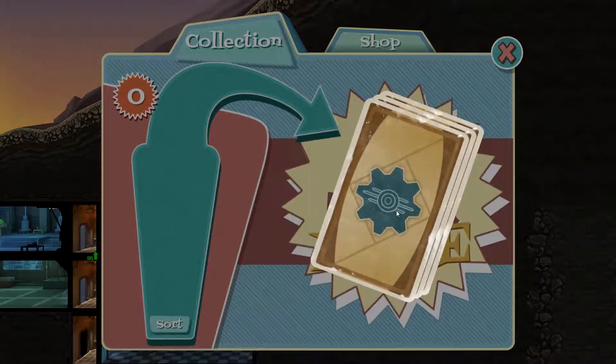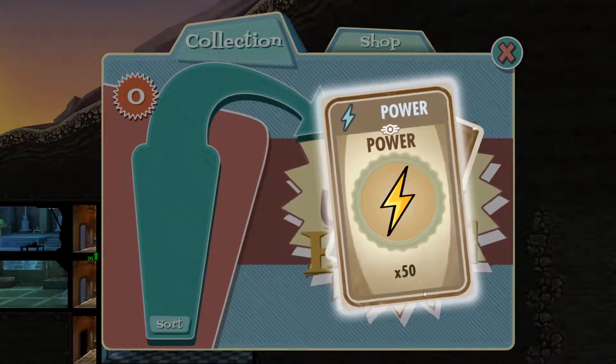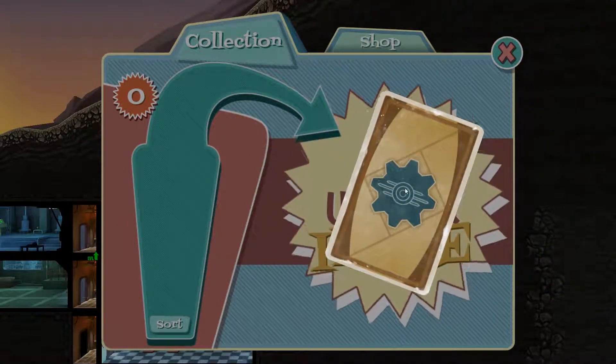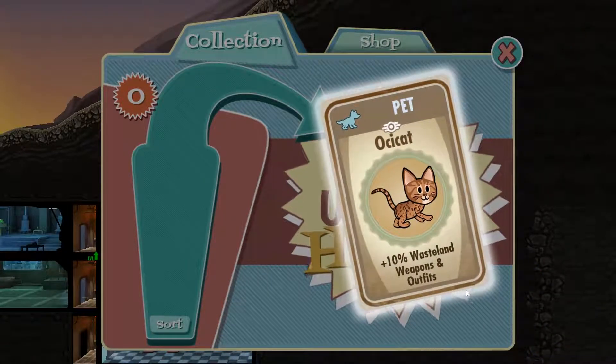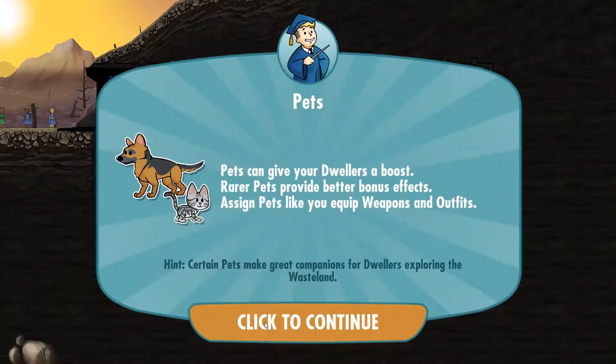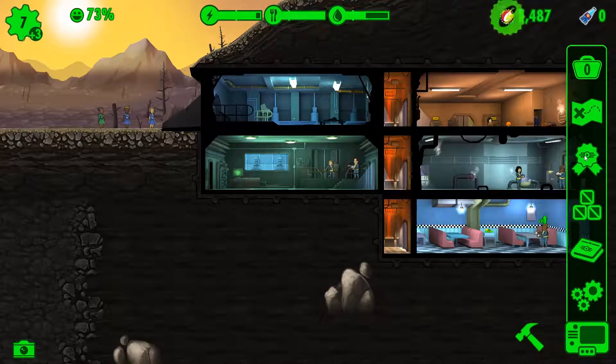Need one guy, a couple of guys. Let's see what we get for these guard packs - microscope junk, some more power that's helpful, more caps that's also helpful, another... and a cat - interesting, we got a pet! Rare pets provide better boost bonus effects - assign pets like you equip weapons and outfits.